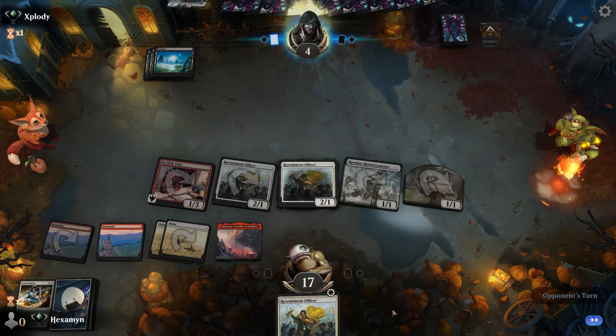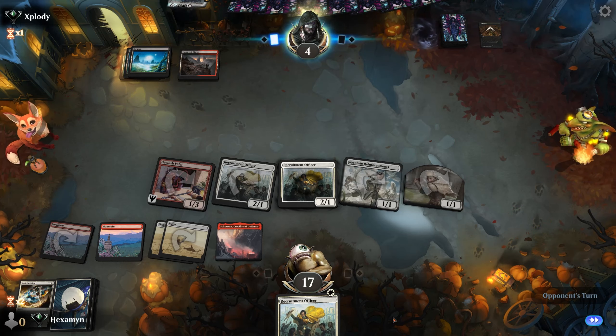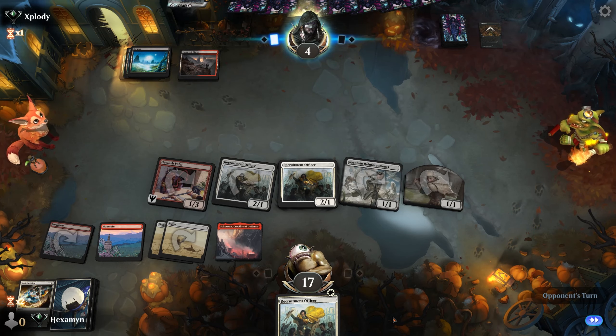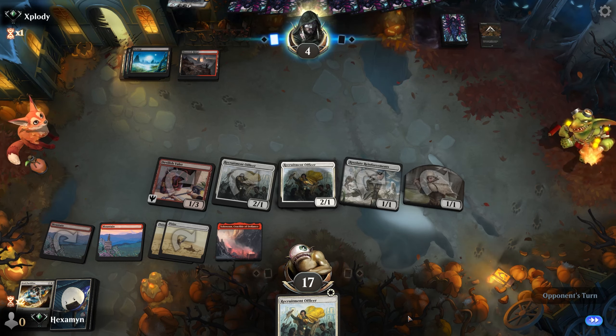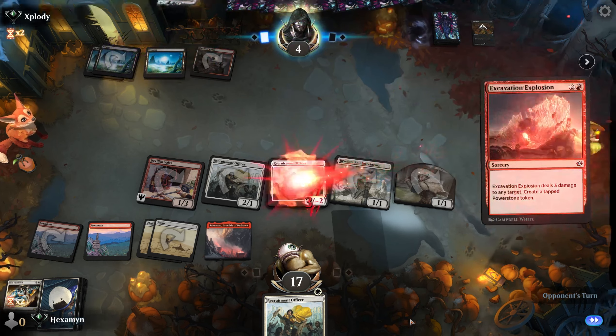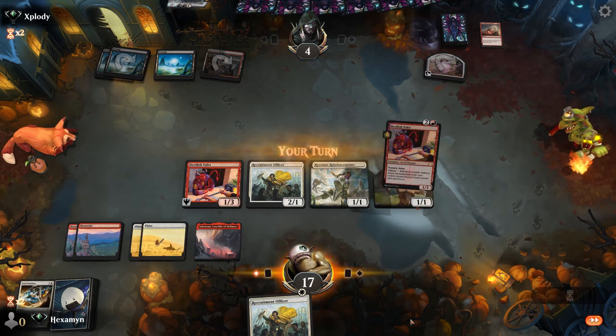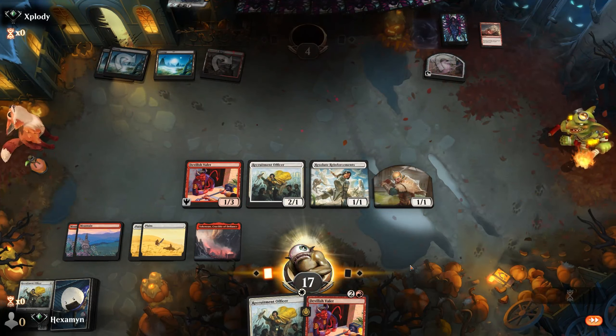Opponent is on Rakdos missing red mana — that explains a lot. I know the feeling about missing one of your colours. No matter what they play, we should be able to attack past it. There's just a customary removal on one of our creatures, and the opponent scoops it up.